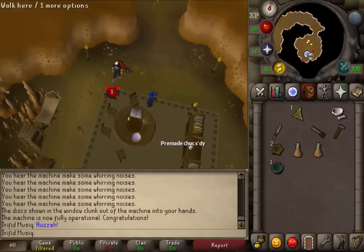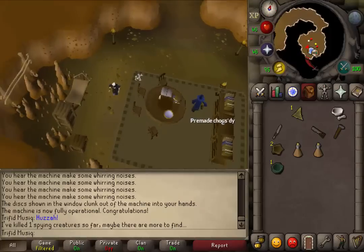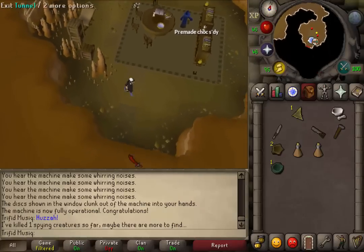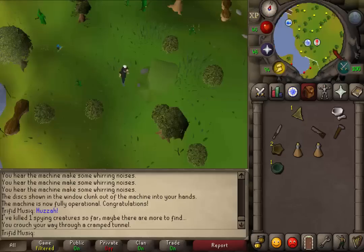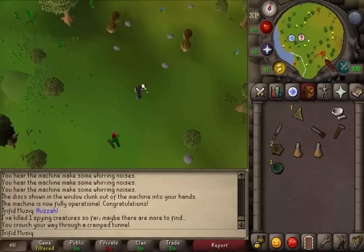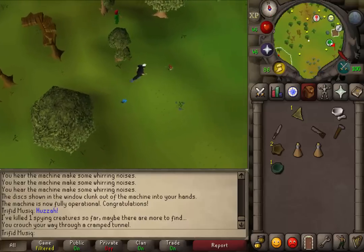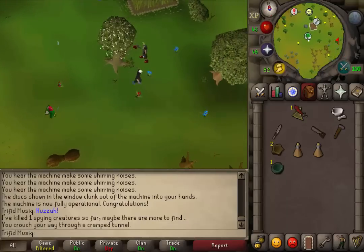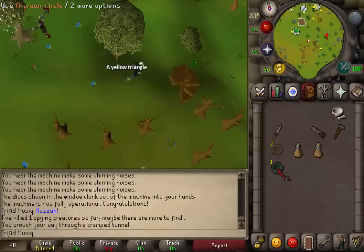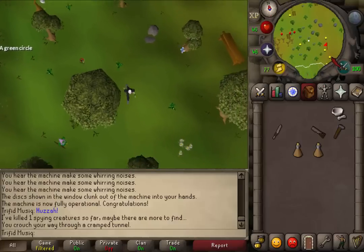Attack the evil creature. It will just have one HP. This is the first one dead. Let's go outside of the cave and kill five more of these creatures. Exit the tunnel and let's go east to the main gate — that is the nearest one. On your way to the main gate, you can drop your discs because we have already fixed the machine and they are quite useless now.